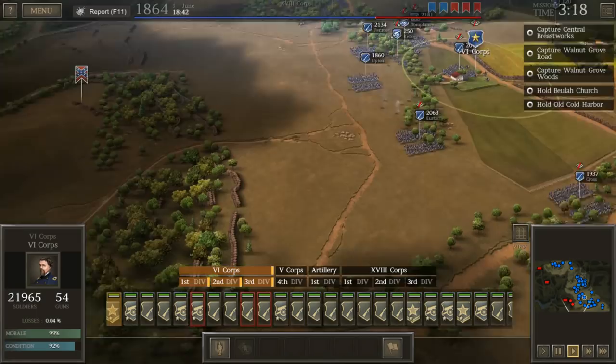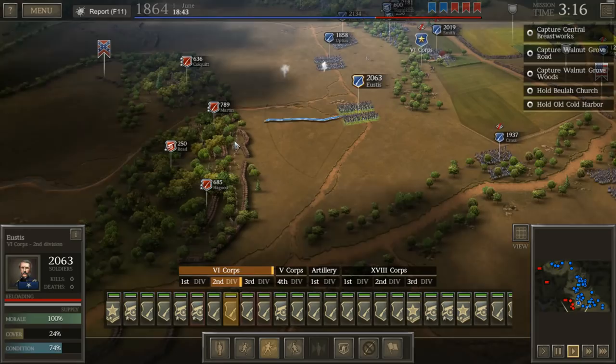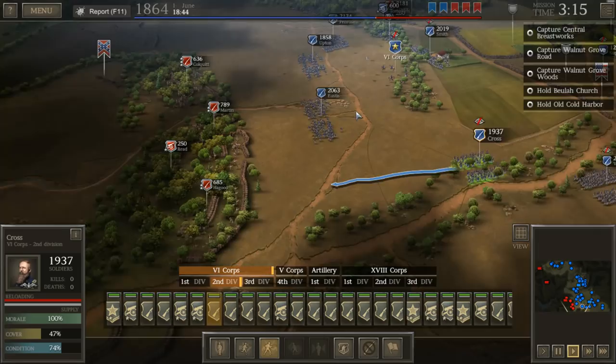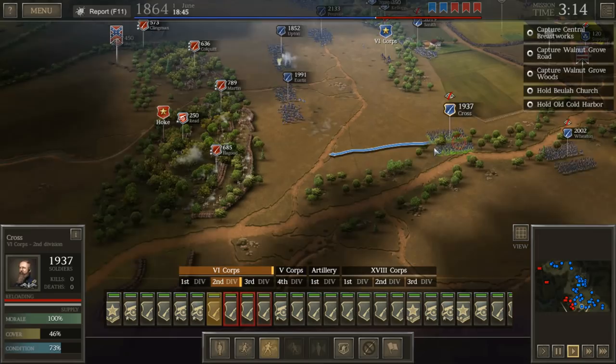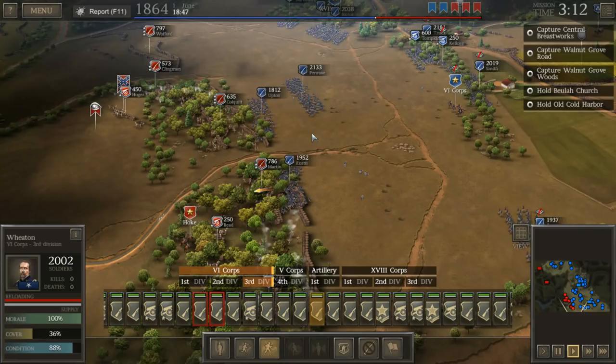Already they're firing artillery at us. We're probably going to have to charge — I don't see any other way to get through here. We've got Eustace over here, and they've got Colquitt with a lot of Confederates ready. Charge the trenches! No time to wait — these guys have got to charge too. Penrose, charge the trenches. Look at that massive fire they're putting down on our men. There's no way to avoid this, but we have got to charge. It's just like a World War I battlefield.